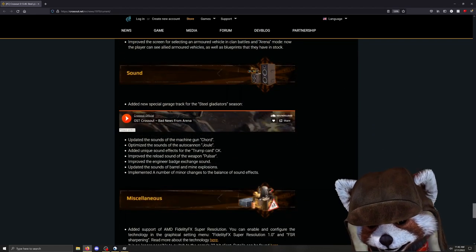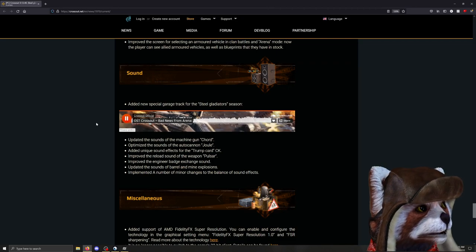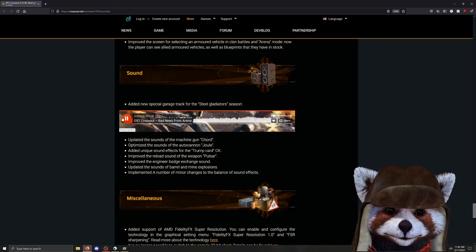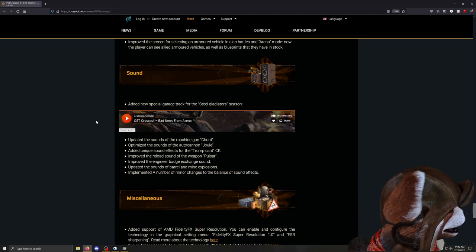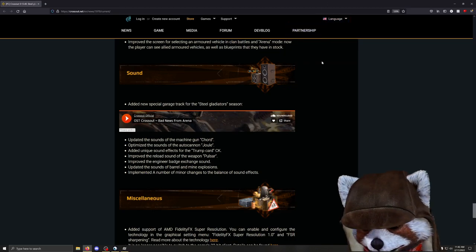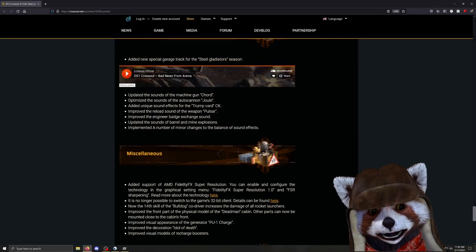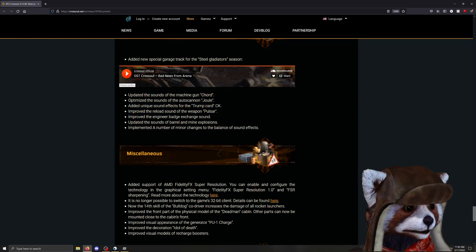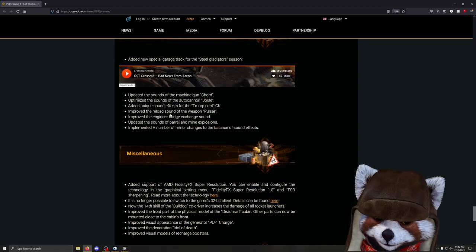There are also a bunch of interface improvements, which is nice. There's a brand new song — I do kind of like it, a nice aggressive chill guitar ballad. For some reason it reminds me of a Chevy commercial, like I'm about to hear a Ford F-150 tear around the corner with a giant dust cloud. Beyond that, they've updated and optimized sounds for various weapons — the Core Jewel, the Trump Card CK just released, the Pulsar, plus an improved Engineer's Badge exchange sound.